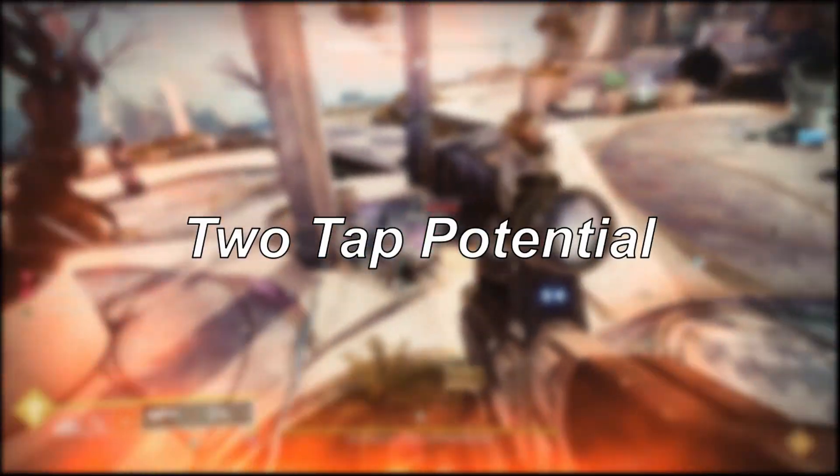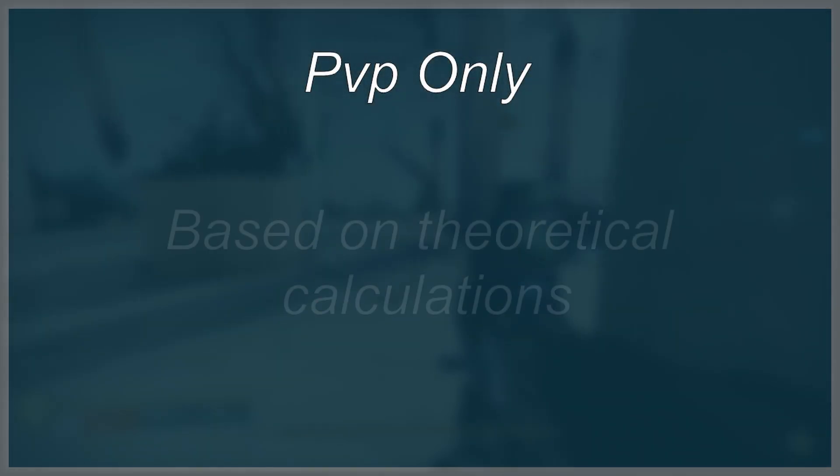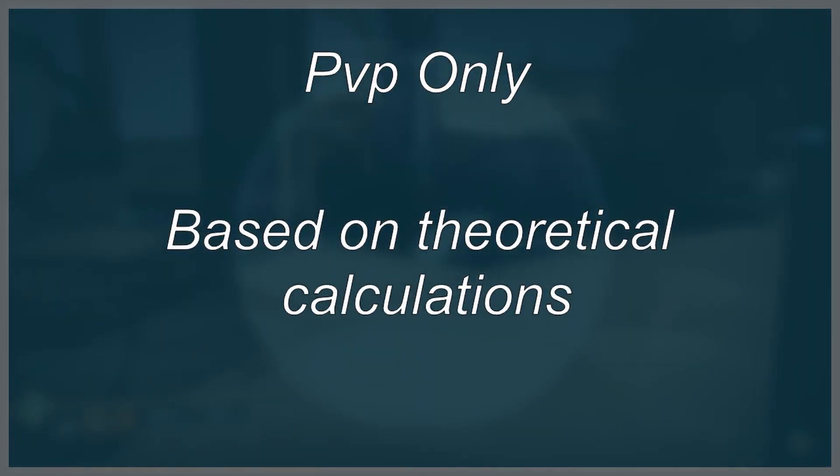Now for the meat of this video: the crispy two-taps. I'd like to shout out Court Projects of the Destiny Massive Breakdowns community and Faden Shadow, who ran all the theoretical numbers you'll see in today's video. Their links will be down below. Please note that these numbers apply to PVP only and have all been calculated theoretically, although I'm fairly certain they should be accurate on the day.